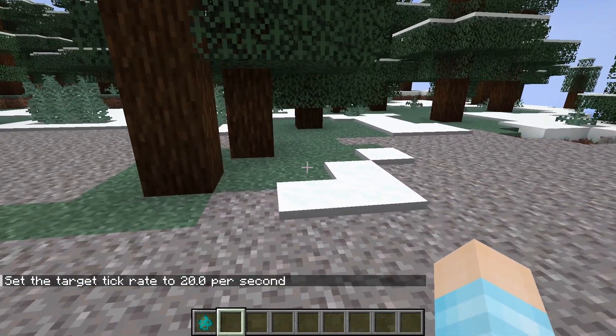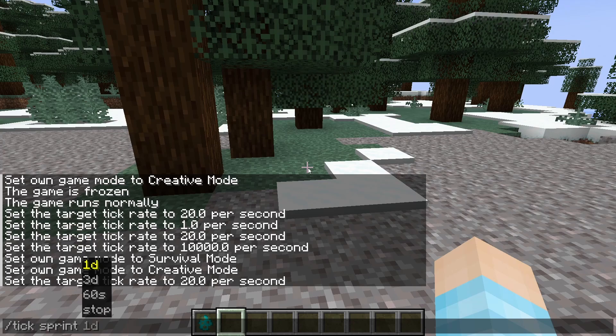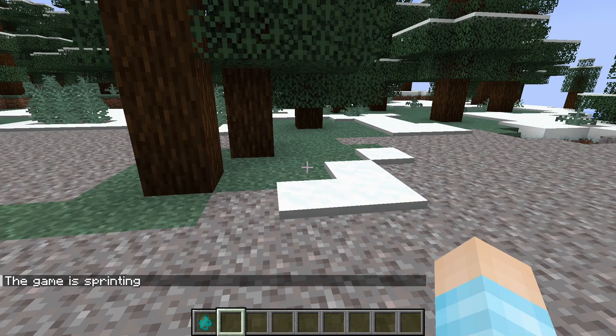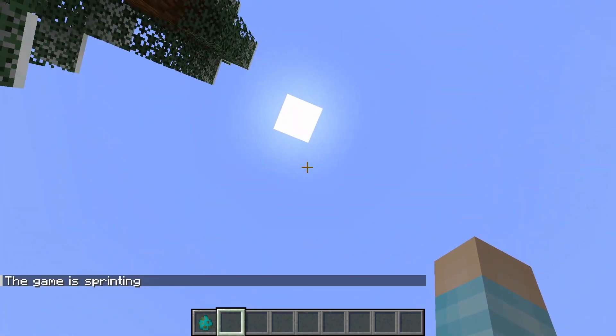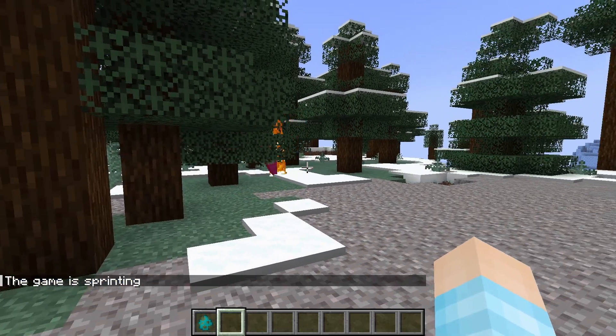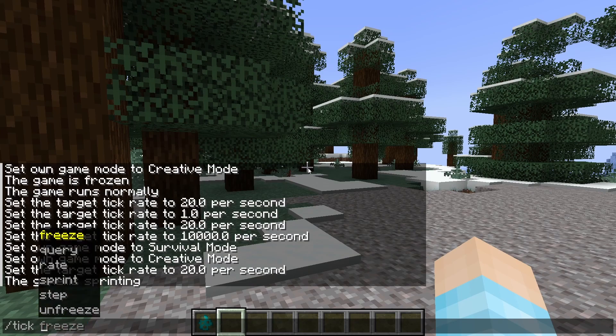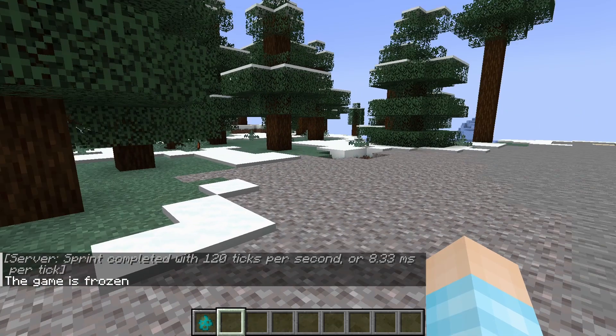We also have a few more other things here. We have tick sprint, so we can fast forward as fast as we can. We can sprint one whole Minecraft day, and you're going to see that the game is going to speed up as fast as it can — as you can tell from that zombie. I'm going to actually stop it because it's going to take forever. I think we freeze it. There you go.